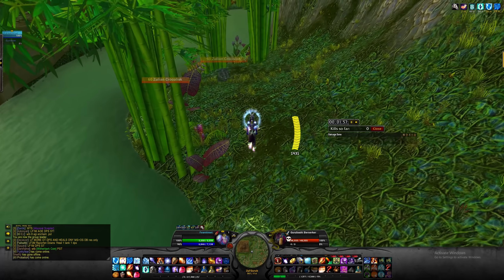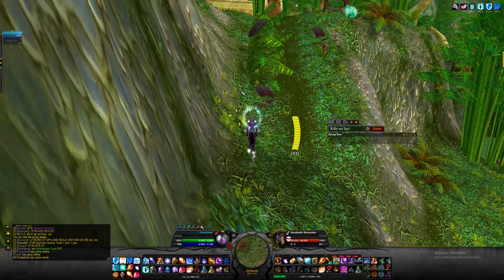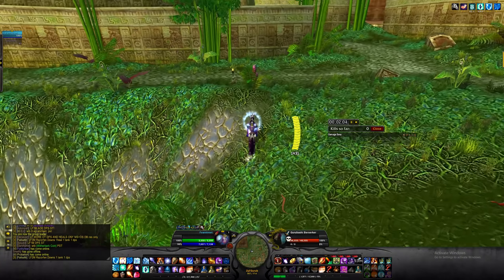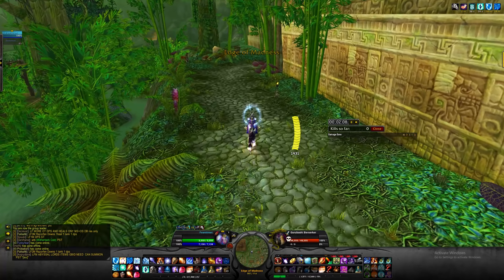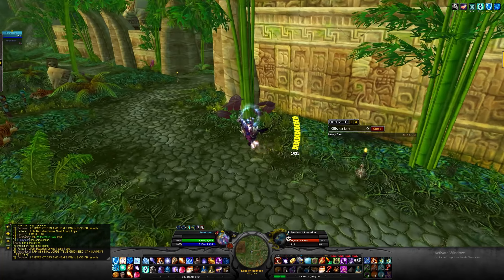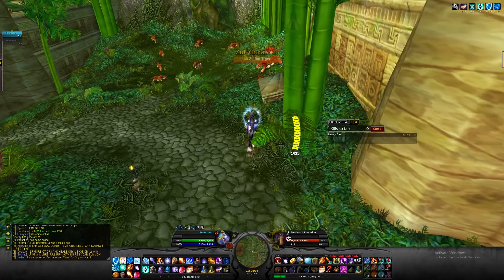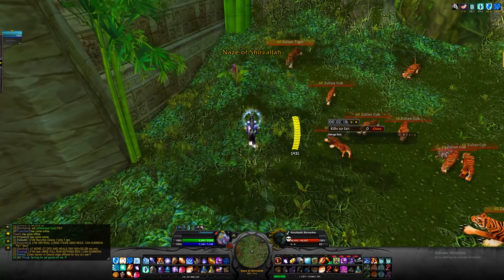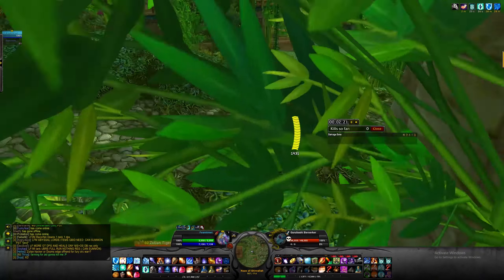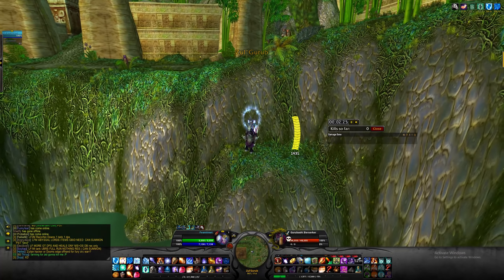You start the pull by pulling this pack and this pack. Make sure you do not get hit while you pull them — we want to keep our shields up as long as we can in order to prevent ourselves from getting dazed and dismounted. This is why you have to wait for the Gurubashi Berserker to pat to the right. Once you're here, wait till the crocs get a little close and start pulling the tigers — make sure you pull the ones that are all the way in the back so you get all of them. I didn't get hit by any mob so far, so both my shields are still maxed out.